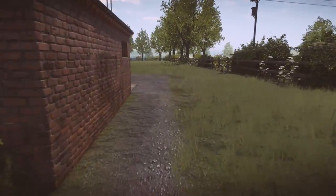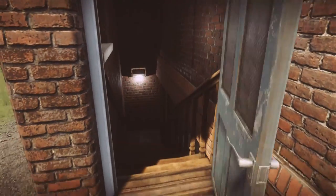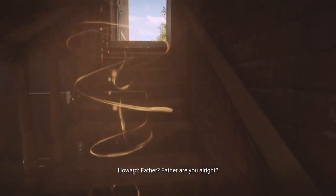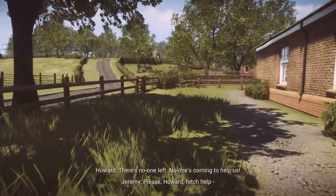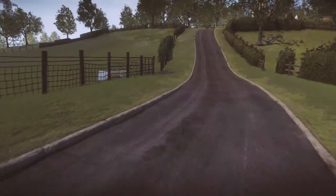There's a door along the back wall of the building leading downstairs into the cellar through a little rickety painted door. Make your way downstairs and an event will take place on the stairs explaining why the banister is broken.